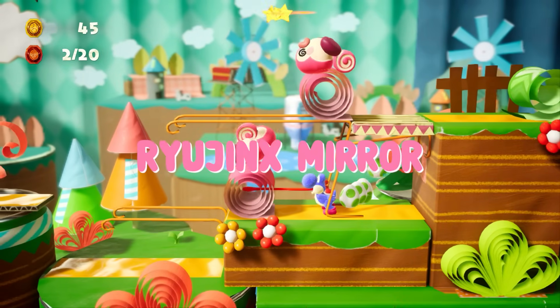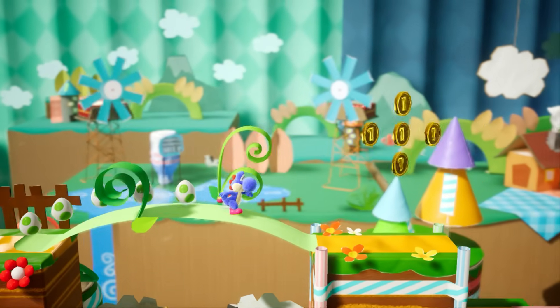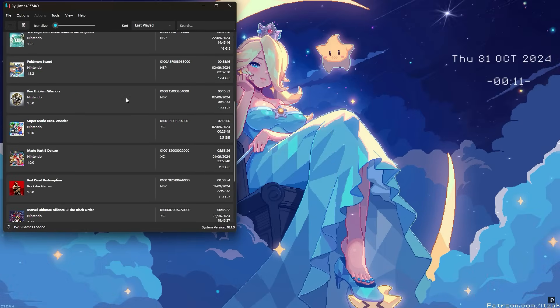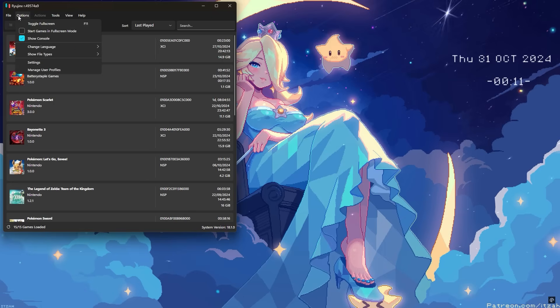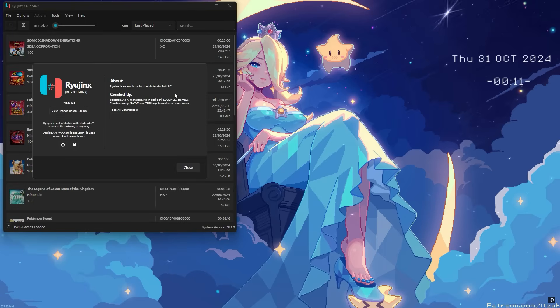The second project is Ryujinx Mirror, which I've already tested. This was the first fork to pop up, and in its first week it introduced various tweaks and minor compatibility improvements for the Steam Deck. Altogether, Ryujinx Mirror has had 9 releases, starting with rebranding, social media changes, and the removal of unused links. The project also fixed some minor controller-related issues and added extra settings. The GitHub goal here is to keep the repository as true to the original Ryujinx as possible, with only minor fixes and infrastructure improvements.